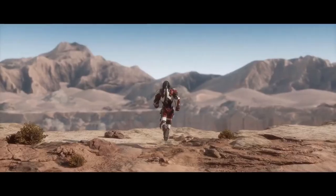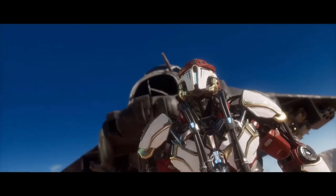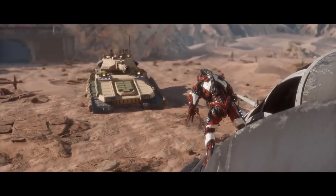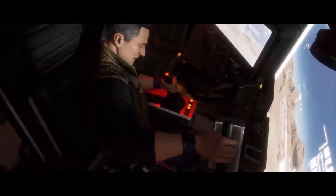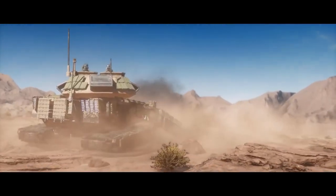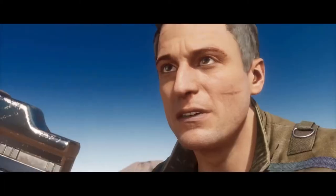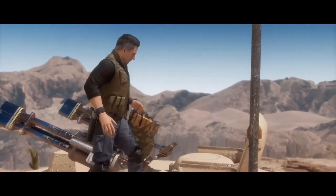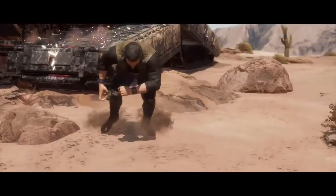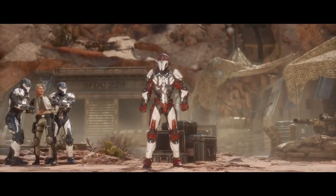At monk level 17, Johnny's total chi points is increased to 17, his proficiency bonus improves from +5 to +6, and his Martial Arts damage die increases from 1d8 to 1d10. Johnny also learns the Sun Shield monastic tradition feature. With Sun Shield, Johnny is wreathed in a luminous magical aura, shedding bright light in a 30-foot radius and dim light for an additional 30 feet. He can extinguish or restore the light as a bonus action. If a creature hits Johnny with a melee attack while this light shines, Johnny can use his reaction to deal radiant damage equal to 5 plus his Wisdom modifier. In my opinion, this matches the green magical aura that envelops Johnny when he taps into his Mediterranean war cult powers.